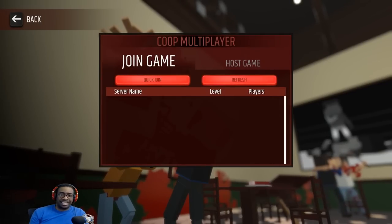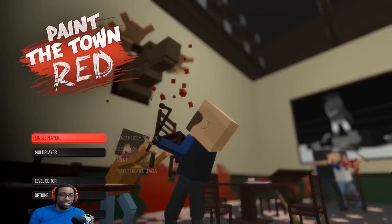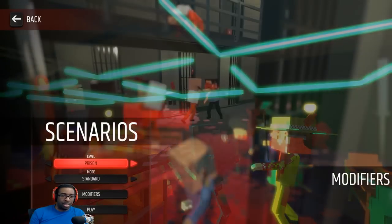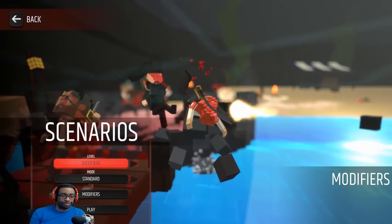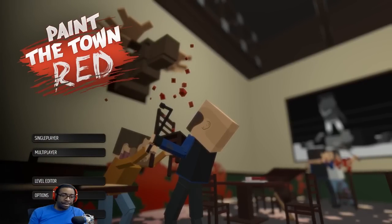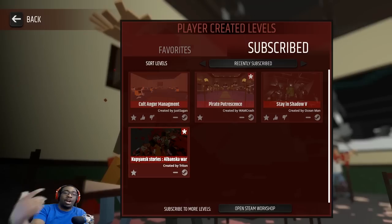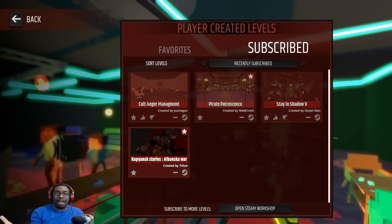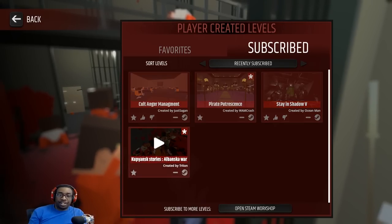I guess not a lot of people play this, so there's no co-op multiplayer to join. We're gonna do single player. There's a bunch of different scenarios you can go through: biker bar, disco, prison, pirate cove, sandbox — that's the one where you can make your own. You got your level editor too. I went ahead and subscribed to a bunch of player-made creative levels. I don't even know what they're about yet, so we're just gonna get into one and see how this game is.